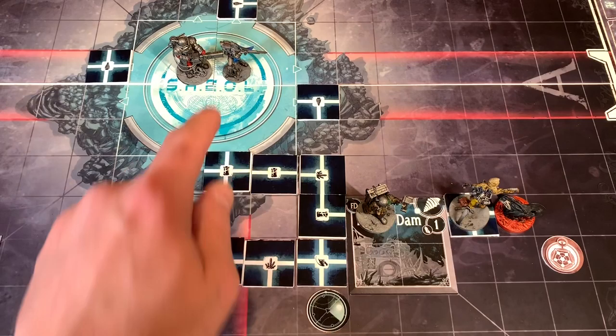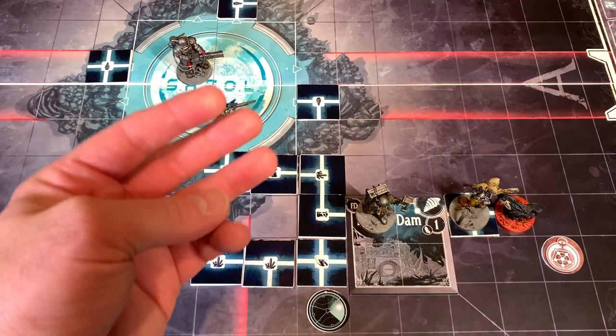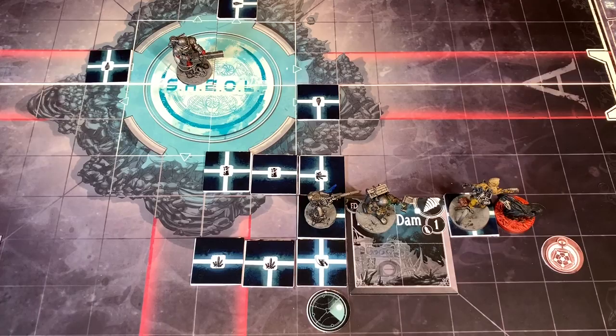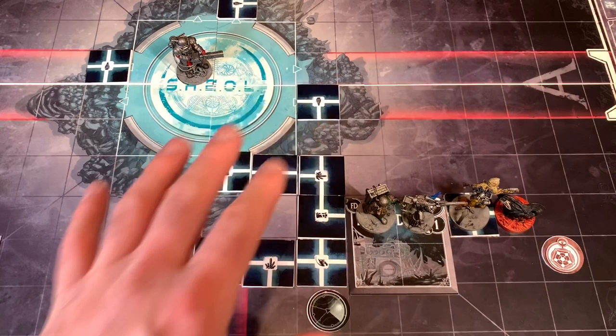The Whisperer is going to move his speed value of three, plus gain one extra by spending a Lux — so he moves four to right there. Then I'm going to have the Maynard down here play that teammate card again to give him three more movement points — one, two, three right here. He hasn't done any actions yet. He's gonna do a shoot action to try to take this lurker out. He's got his hunting rifle.